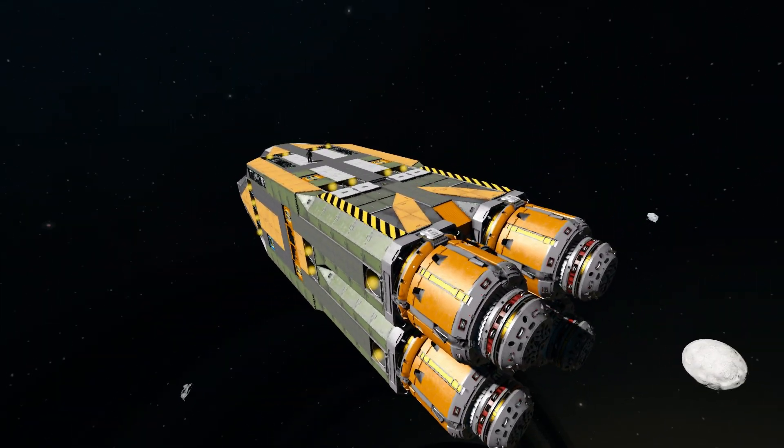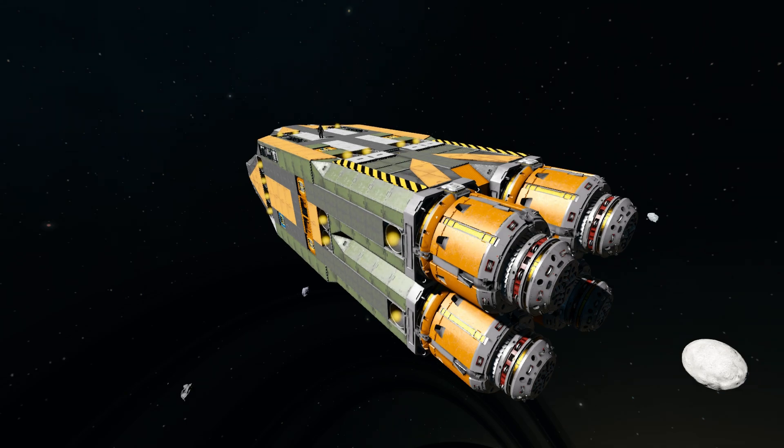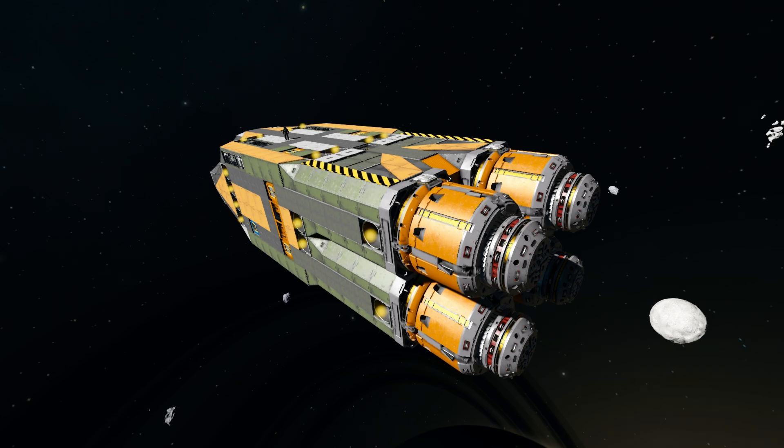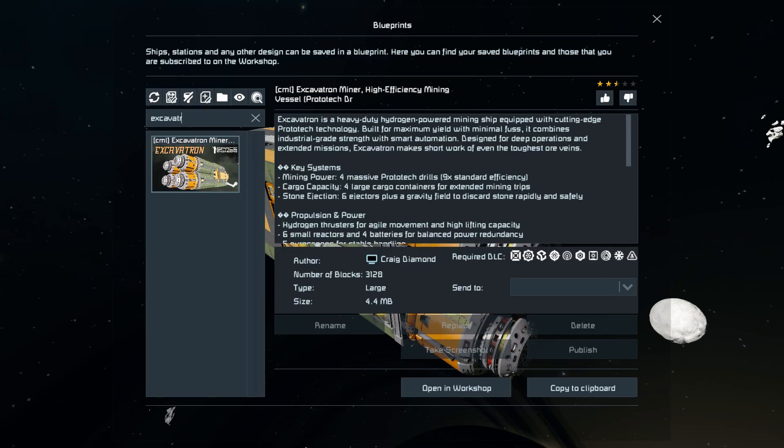We'll have a look around the outside and a brief look at the interior, which is basically just one singular room. Then we'll drive through this asteroid and see what kind of hole we can make. I did test it out earlier - you can basically just disable the dampeners, let this thing travel at about 0.7 meters per second, and it'll just keep going through an asteroid and come out the opposite side. In the spawn menu, this thing is 3,128 large blocks using a couple of the DLC packs. It's described as a heavy duty hydrogen powered mining ship equipped with cutting edge prototype technology, built for maximum yields with minimum fuss.